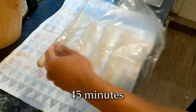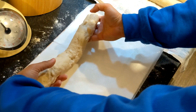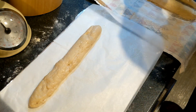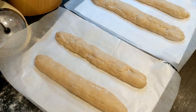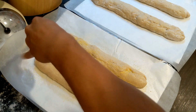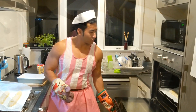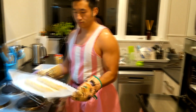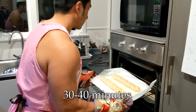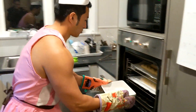While the dough is rising, preheat your oven to 450 degrees Fahrenheit or 230 degrees Celsius. Place a sheet of baking paper over reinforced tin foil or a large baking tray and transfer the loaves. Sprinkle cornmeal over each loaf and then score the top with a knife. Place the loaves on the top two trays of your oven and at the bottom place a pan of water. The steam will allow the bread to become crusty. Bake until golden brown, approximately 30 to 40 minutes.